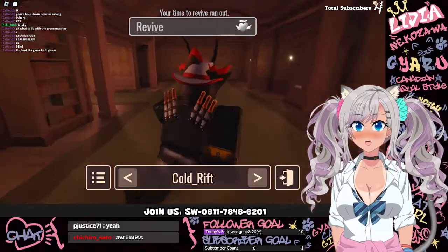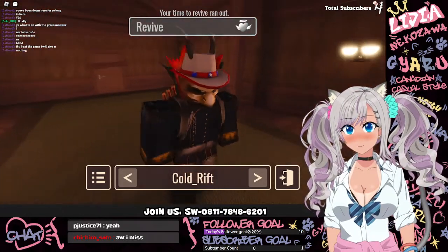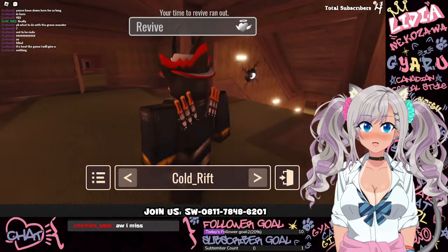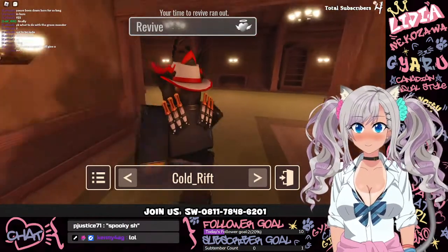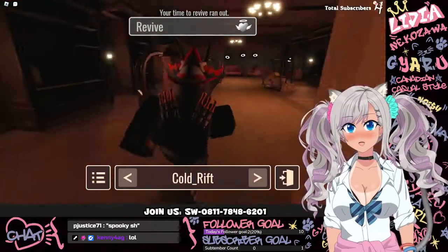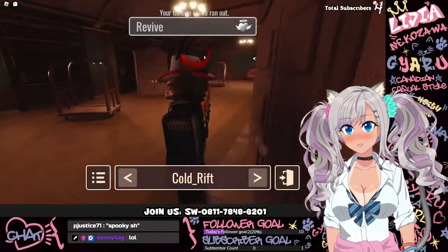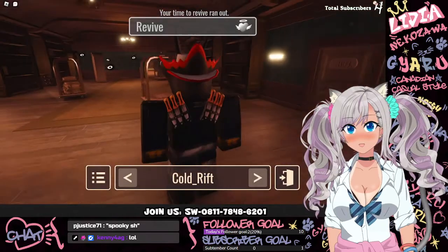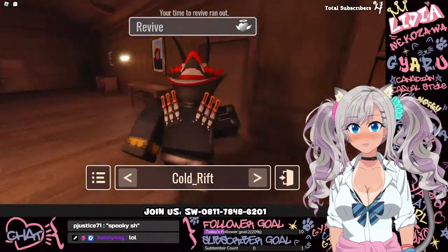Door 80 — perfect. Cat food in chat says if you beat the game they will give you nothing. Cold rift is taking a little mental break to survey the spookiness. The eyes on the wall are looking at you — a little bit spooky. We're at door number 81 — there are eyeballs on the wall, don't look at them, they're creepy. Door number 82. Cold rift is hiding in the closet — that was the right call. All the eyeballs are being really creepy — not a good time.